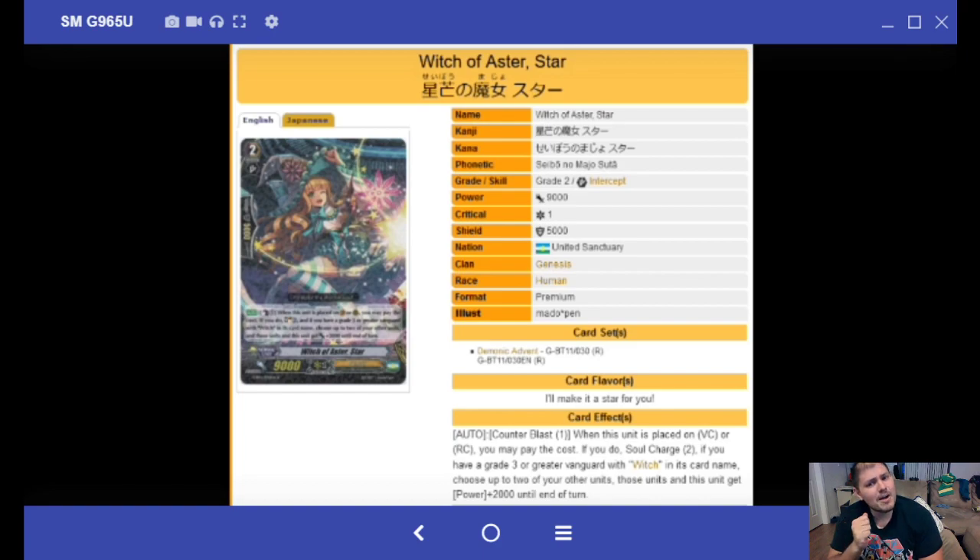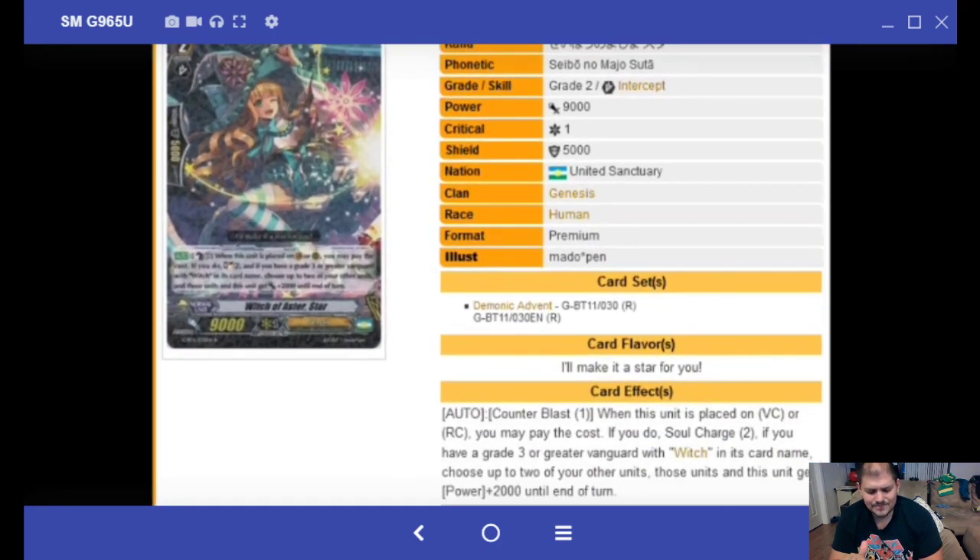Believe it or not, we are missing two types of Witches still from Genesis. Witch of Aster Star: Counter Blast 1, when this unit is placed on the Vanguard Circle, Soul Charge 2, and if you have a Grade 3 Vanguard Witch in its name, choose up to two of your other units and power up a column. That's actually really good, but it costs CB and there's no Counter Charge.